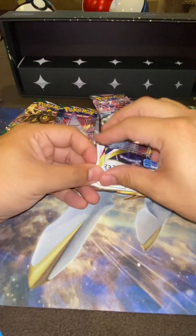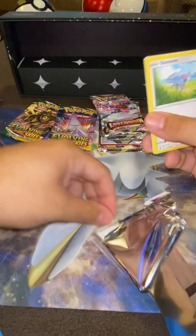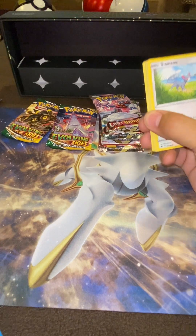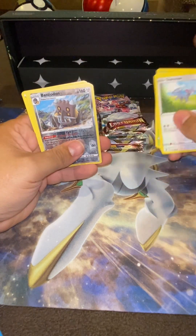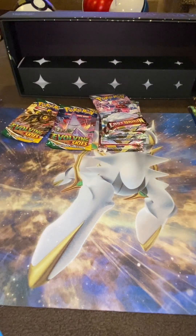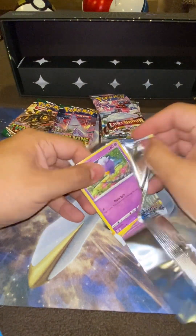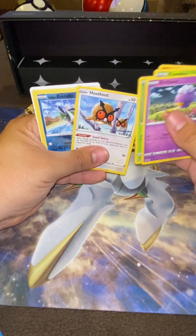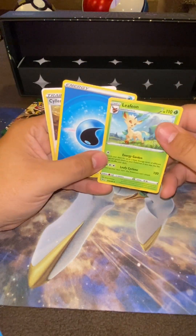Let's go Astral Radiance again. We got a bad card again. Here's the redeem code. Nothing notable — old school. And a non-holo. Come on, should be a god pack right? Drifblim combo and a Leafeon rare.